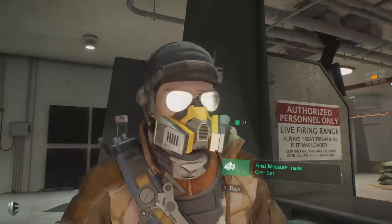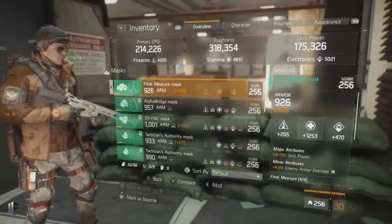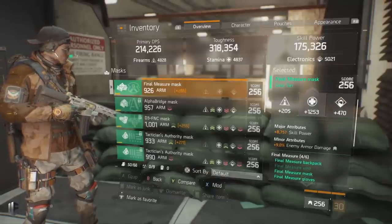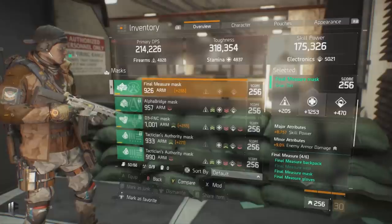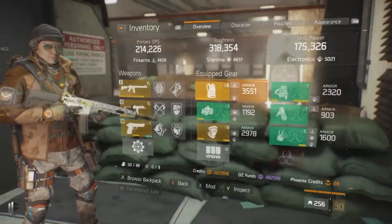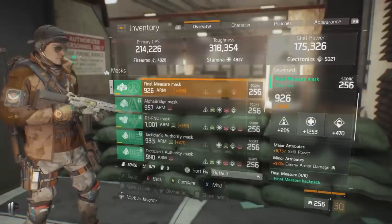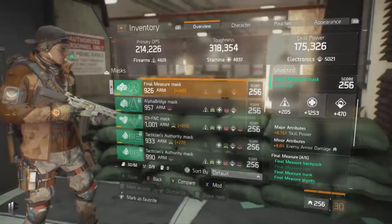Now for the actual gear set pieces — we're utilizing a four-piece Final Measure. For the mask I have opted for 1253 stamina, which is a great roll. For the major attribute slot I'd recommend skill power — great for increasing healing and your shield's toughness. In the minor attribute slot I have 9% increased enemy armor damage, which is fantastic as it now translates directly into PvP. Skill power and enemy armor damage are what I'd recommend for this mask.